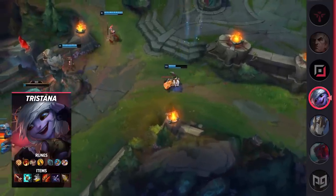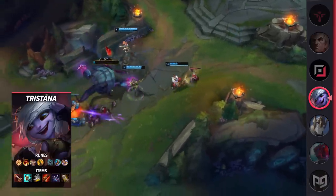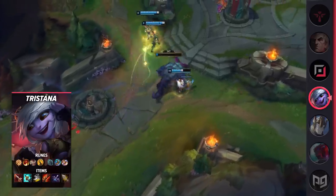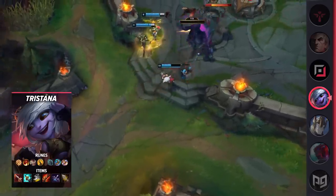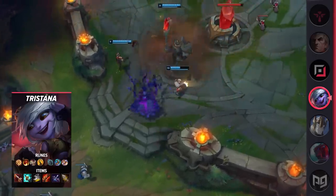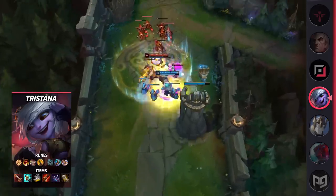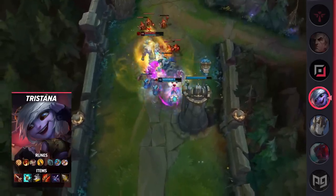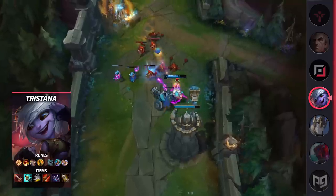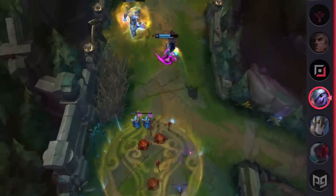For runes, you're going to be running Press the Attack, Triumph, Legend Alacrity, Coup de Grace, Magical Footwear, and Biscuit Delivery. For items, you're going to be building Sanguine Blade, Stormrazor, Berserker's Greaves, Rapid Fire Cannon, Mortal Reminder, and Infinity Edge. At the core of it, Sanguine Blade is a great way to adapt to solo queue play — it'll make it easier to make solo plays and punish enemies for not practicing proper macro.